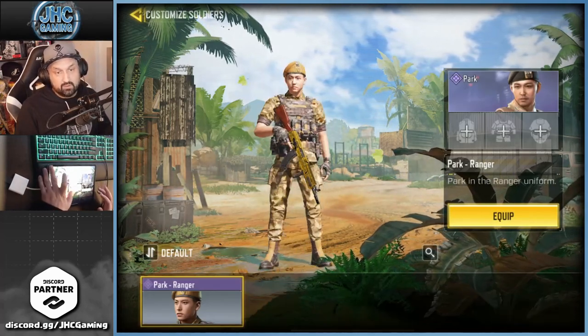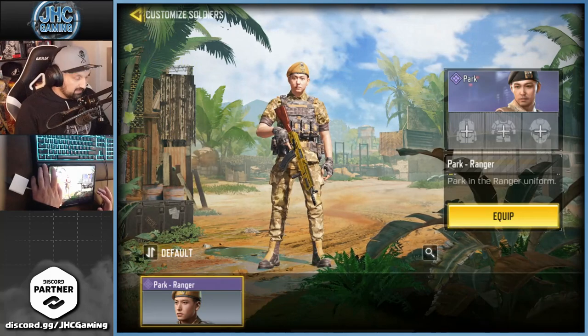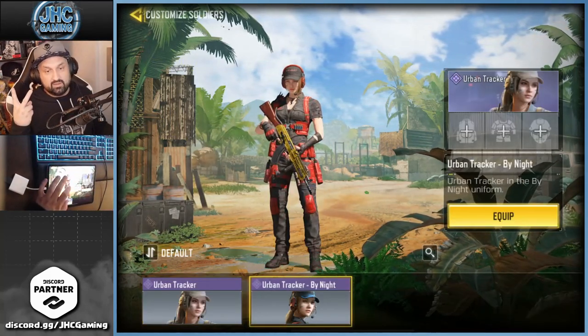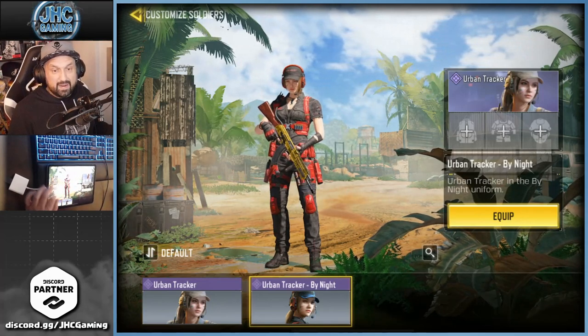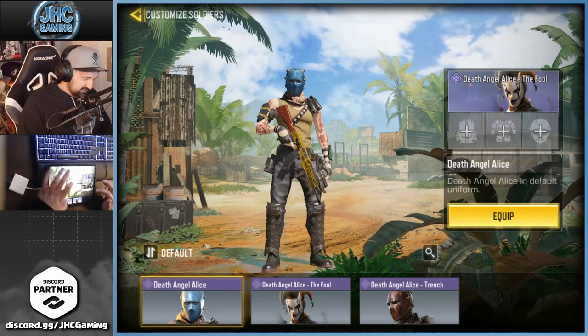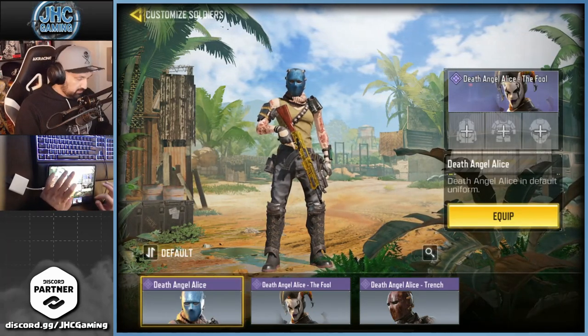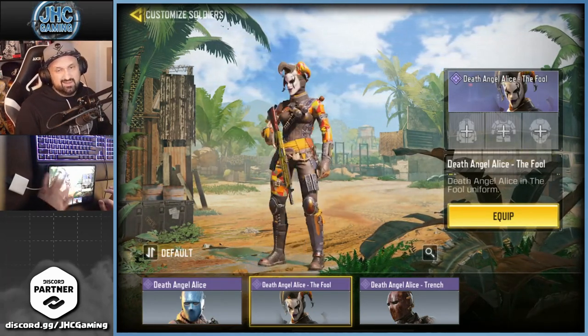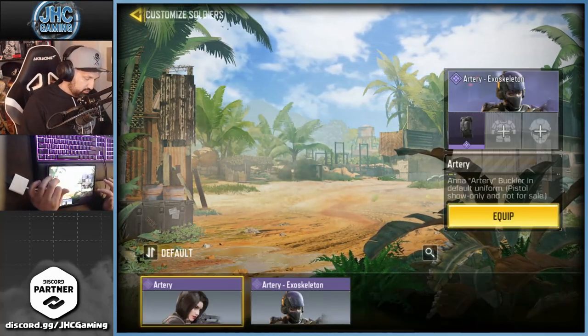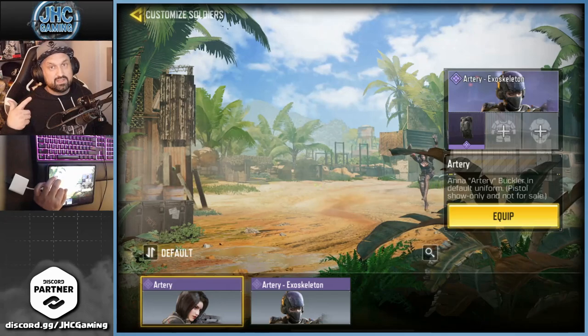Park — that one's popular, it's a free one from the login calendar. I see that one a lot — you guys clearly like it. Urban Tracker — we got a second one now: Urban Tracker By Night and the OG. Angel Alice — the OG is my favorite probably. But that one from the lucky draw is nice too. The voice got changed lately though, and it's not super cool anymore — RIP the original.